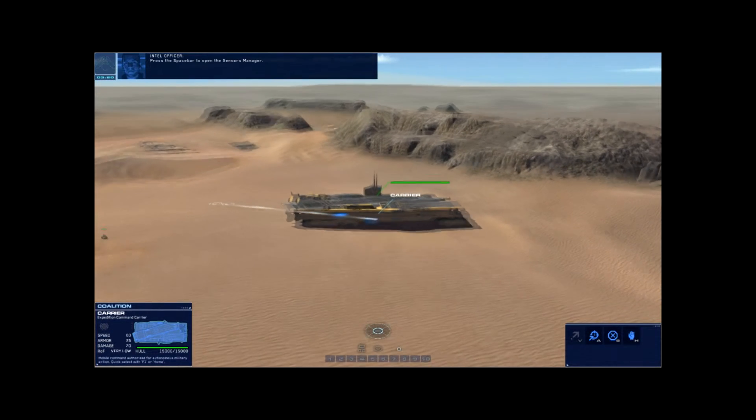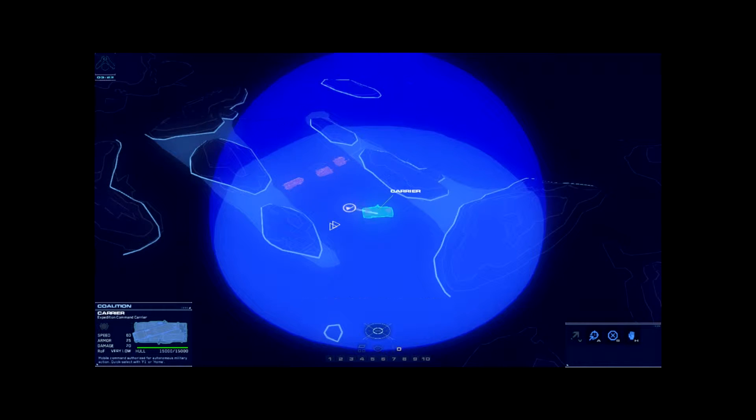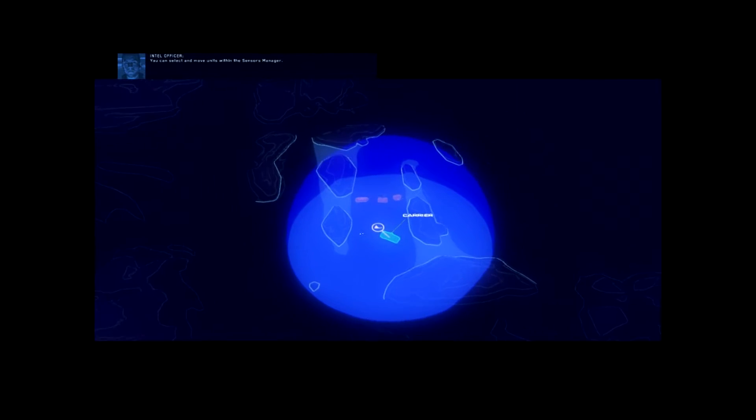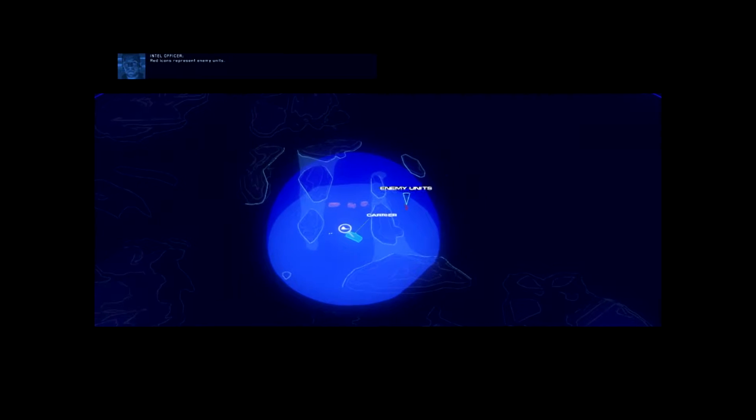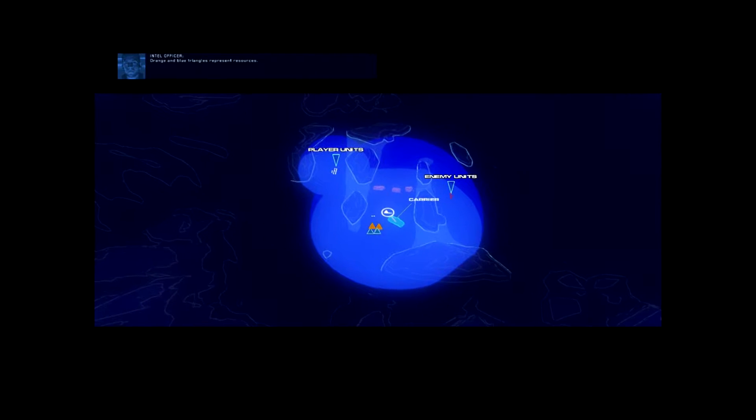Press the space bar to open the sensors manager. You can select and move units within the sensors manager. Red icons represent enemy units. White icons represent your units. Your selected units are green. Orange and blue triangles represent resources.